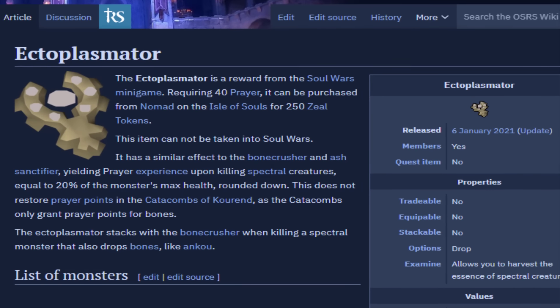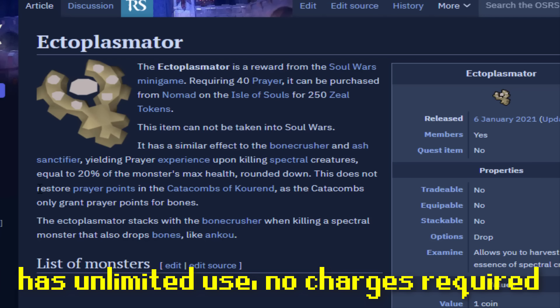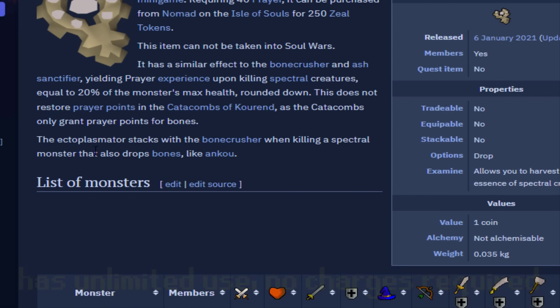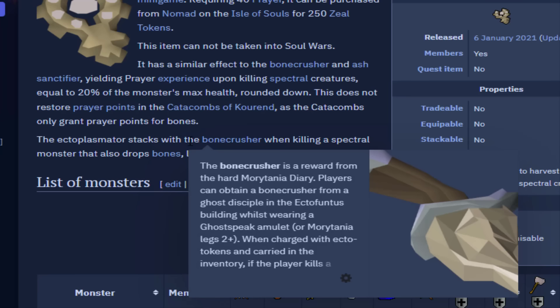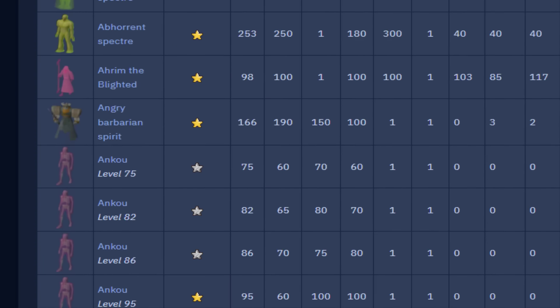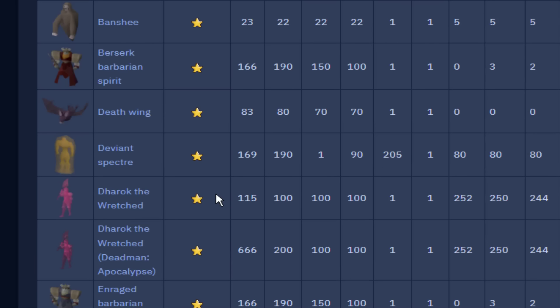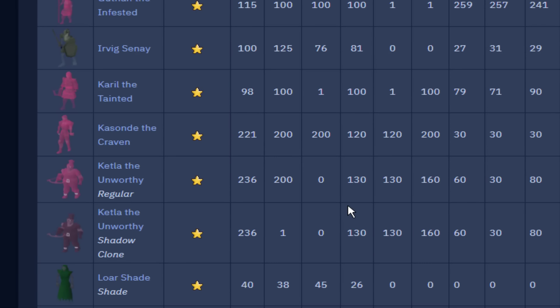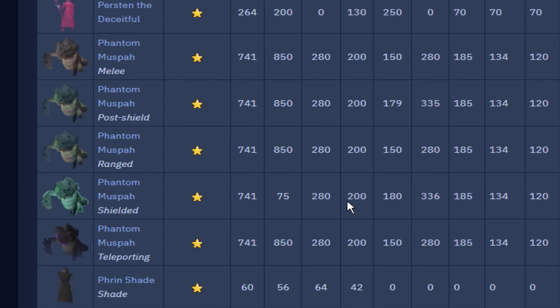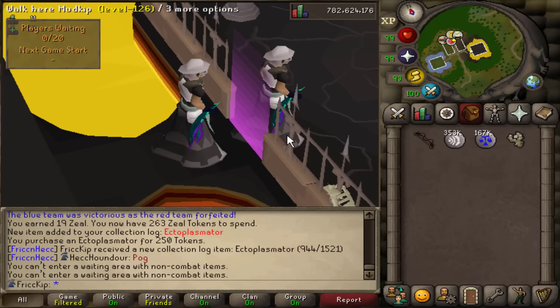That is a new collection log slot. What the ectoplasmator does is it's kind of like the bone crusher and the ash sanctifier — it gives you prayer XP when you kill spectral creatures, equal to 20% of the monster's health rounded down. This effect does not restore prayer points in the catacombs like bones normally would. There's a long list of monsters that count as spectral creatures — burrows is on there too. It's so fast to get you really should get this early on an account.